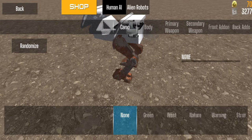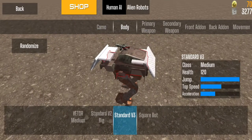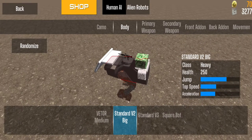These camos do not give you any advantage over other players, which adds to the free-to-play aspect of the game — not pay-to-win, which is nice considering so many other games are just pay-to-win. The next option is the Body — the body of the bot you're going to use. You have light, medium, and heavy bots: the light one is the square bot on the far right, a medium would be the standard V3, and the V2 is also a medium.